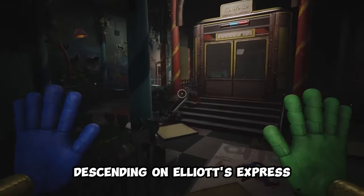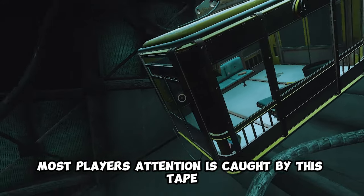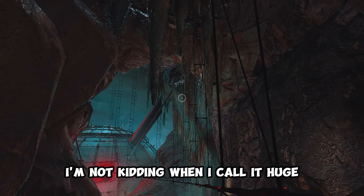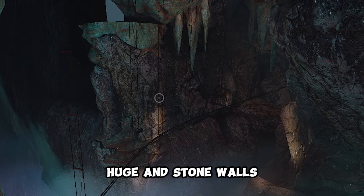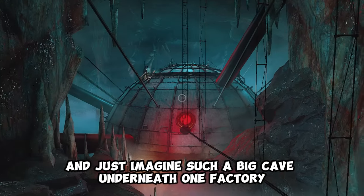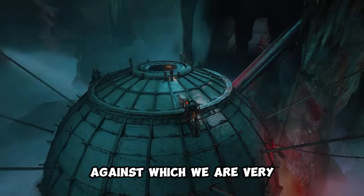Level 3: Incubator. Descending on Elliot's Express, which takes us to Playcare, we listen to a VHS tape. Have you been looking around at what's in it? We're driving through a huge cave — and I'm not kidding when I call it huge. Look at the size of it: big stalactites hanging from the top, huge stone walls, and the bottom of this cave is just impossible to see. Just imagine such a big cave underneath one factory — that's how many miles down we've traveled. In the center of the cave is a metal sphere, against which we are very, very small, like cockroaches.